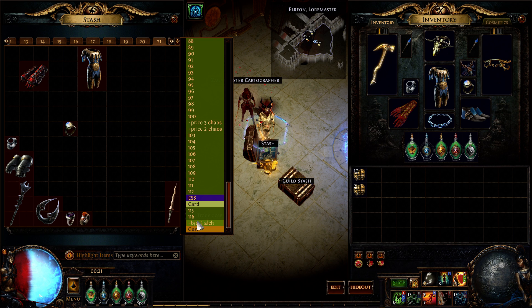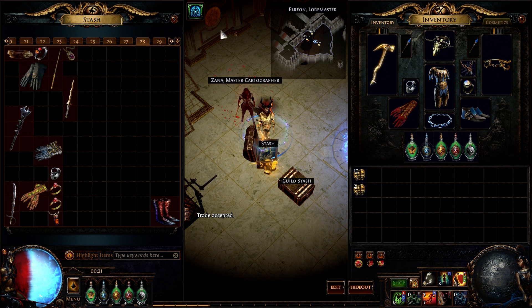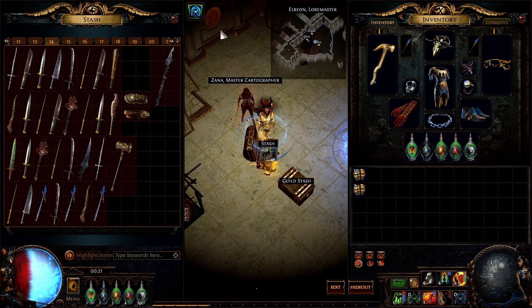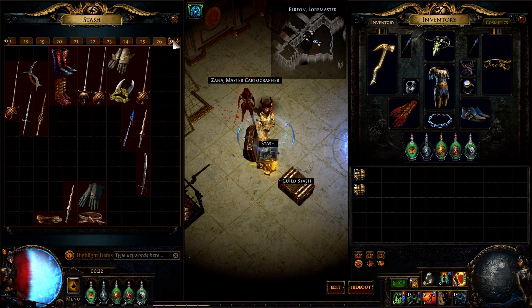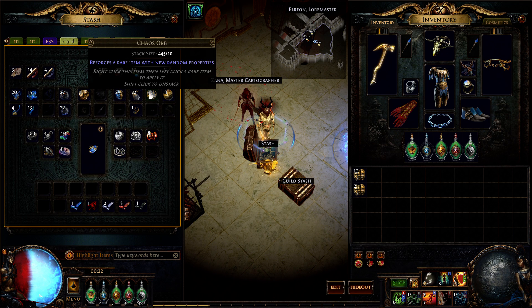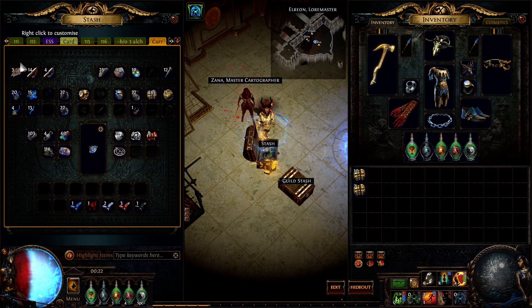In this fashion you build up Chaos quickly. 3 hours of mapping I got basically this many bases. You can get an idea — there's probably around 150 Chaos here. It takes a little bit of time to dump and sell the unid items. But this is my tab of currency made just from the 2 Chaos Recipe, and I'm at about 400 to 500 Chaos just from this recipe this league.